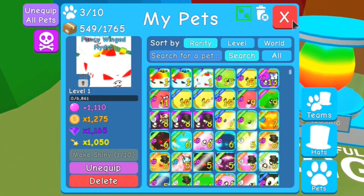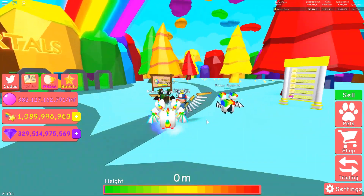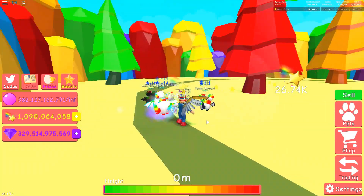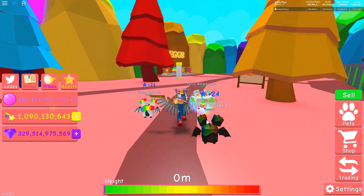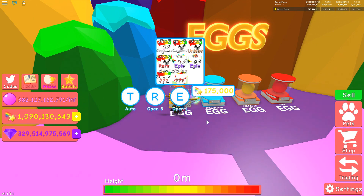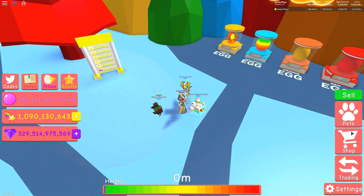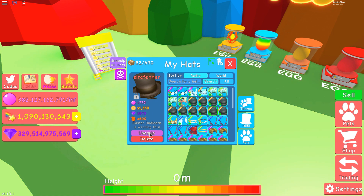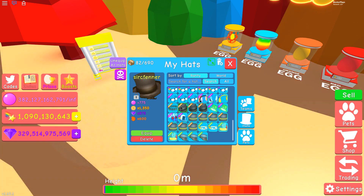Apparently there is also a secret pet in here because in the description of the update there are question marks — that means there's a secret pet. At this point I don't see that anyone's actually hatched one. I'm looking on the Discord and usually there's an update there when somebody hatches one, but it doesn't say what the secret pet is because nobody's hatched it yet. By the time this comes out you guys might know what it is, but whatever the secret pet is I'm sure it's going to be super OP — and something tells me it'll be fancy.